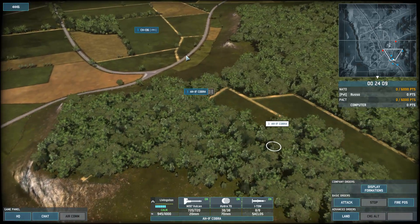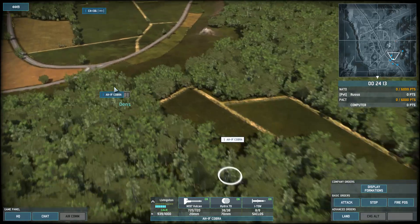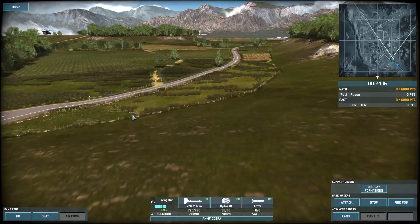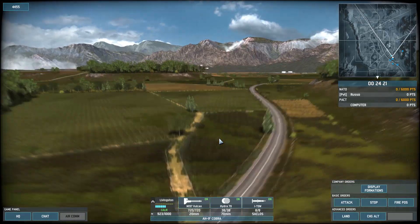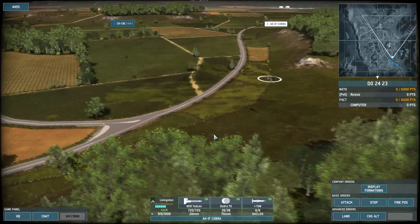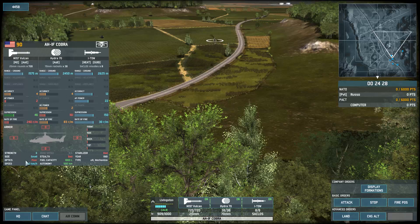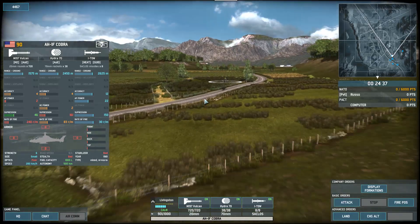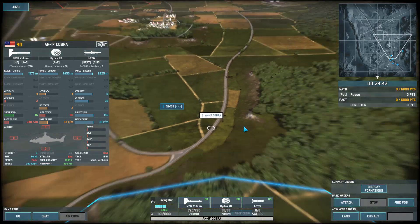The same thing applies for attack Helos. When you move them over to an area, they will go down and hover at just five meters. That's not so bad because they can still fire their weapon systems, and you're not relying on their optics anyway — because the optics of all helicopters are poor. It might as well be none. So remember, just because you have a helicopter out on the field, don't think it's going to light anything up nearby.